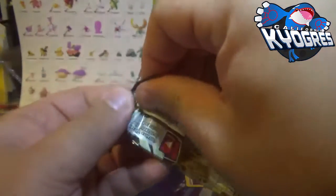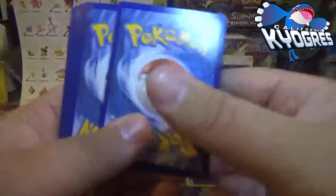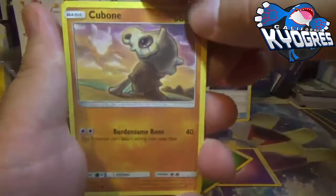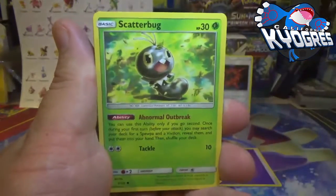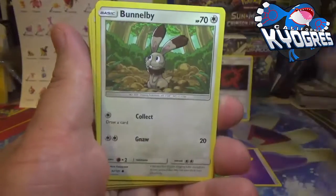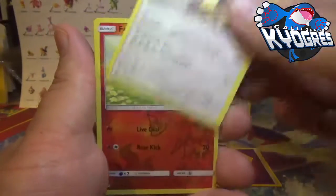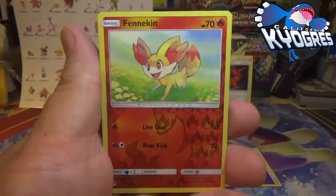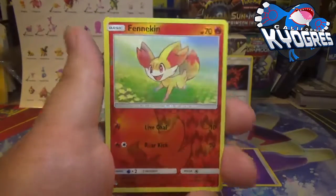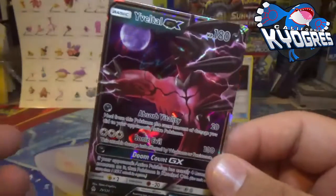Next pack. We keep going with the sad Pokémon — Cubone. At least Scatterbug looks happy! Snover, Diggersby, and another Fennekin. Fennekin reverse holo — another common. And a rare: it is a Yveltal GX! Thank god my sleeves are next to me. Awesome — we did get one GX out of this.